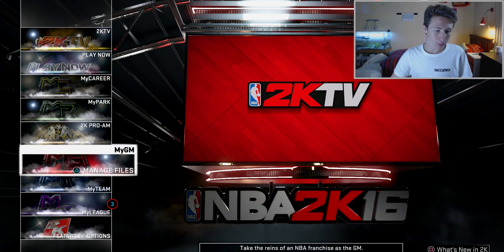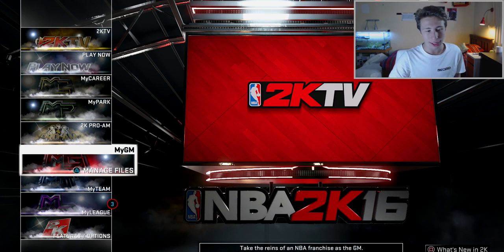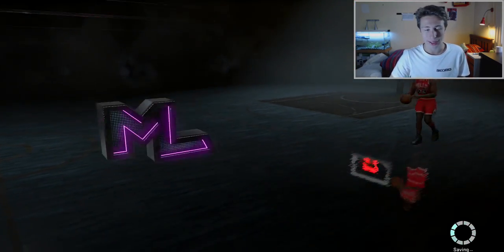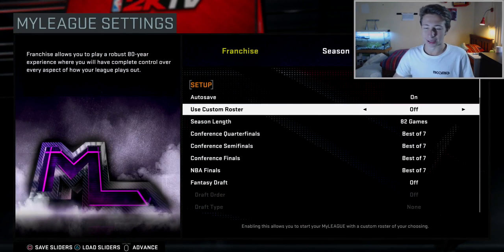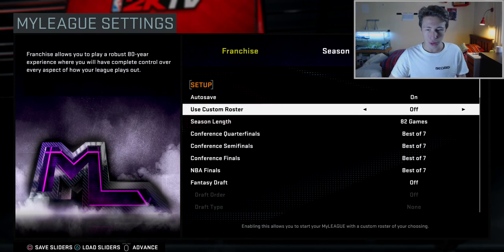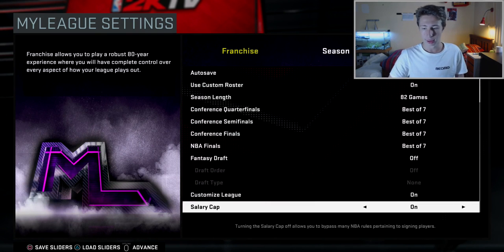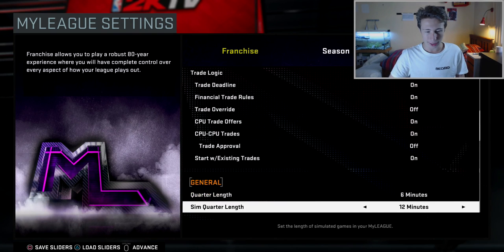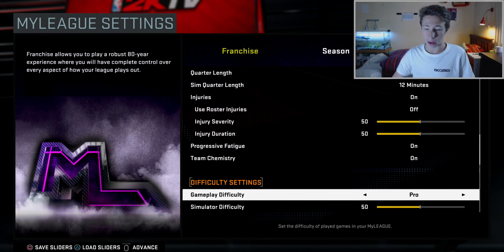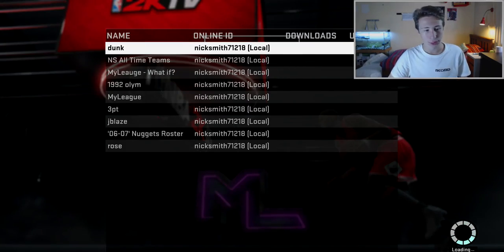The best thing to do is do it in a MyLeague — don't do it in MyGM. It's literally the same thing as MyGM just without all the cut scenes. What you want to do is start off in this menu, go to Use Custom Roster, leave everything as it is, go to Customize League and select On. You can adjust the quarter length and injuries on or off. Then put it on your difficulty — Hall of Fame — and advance.